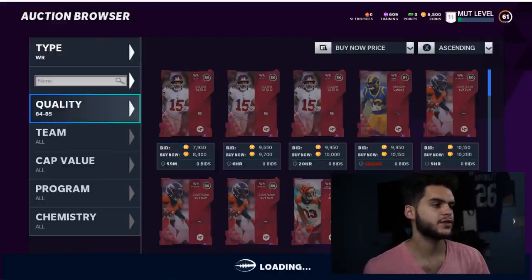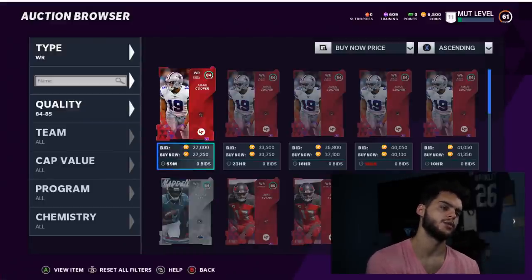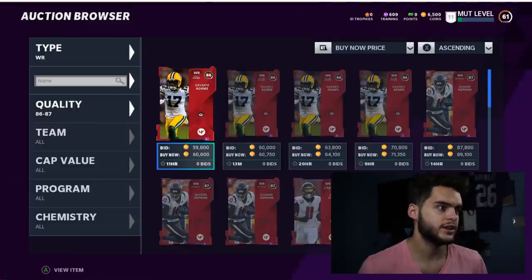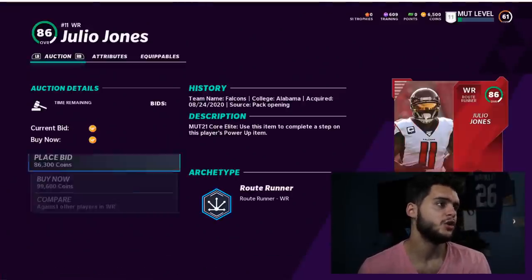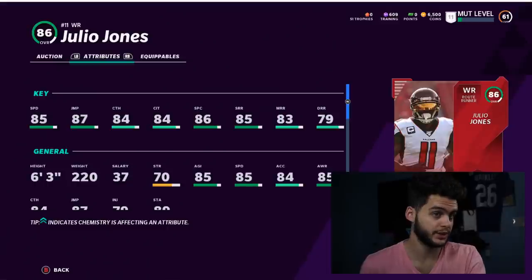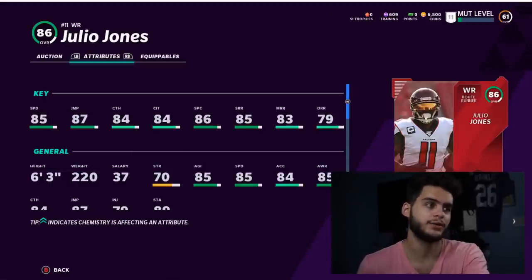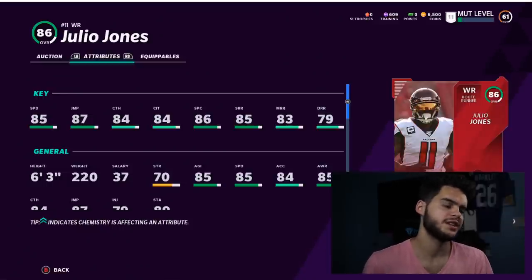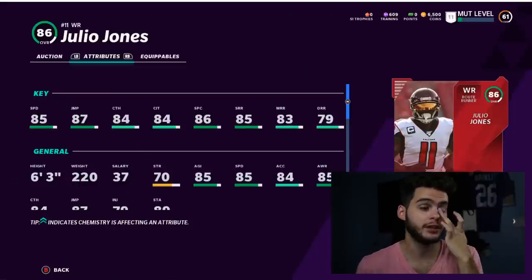Next is a guy I typically don't buy first because I don't need him early, but trust me — he always ends up being one of the best receivers toward the end of the year: Julio Jones. He's a mix of everything, but that means he's not phenomenal at any one thing to start the year. Michael Thomas runs better routes, Tyreek Hill is faster, but Julio can do all of those things. He's the jack of all trades.